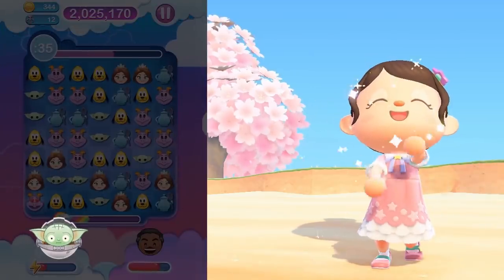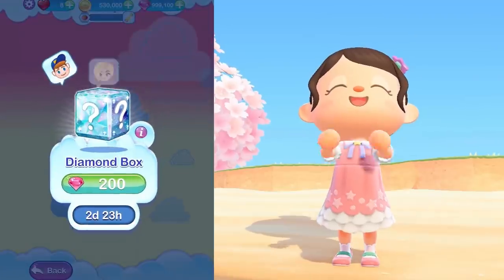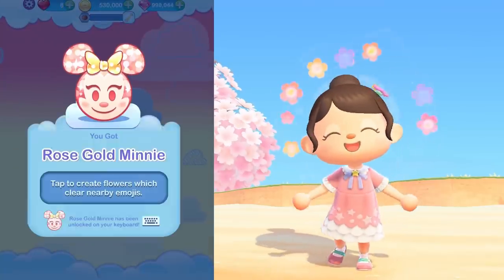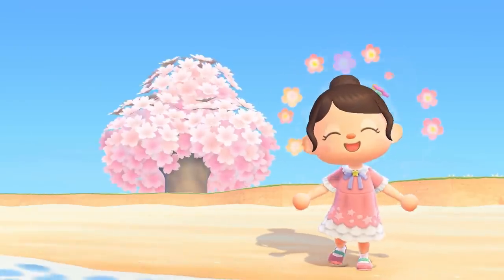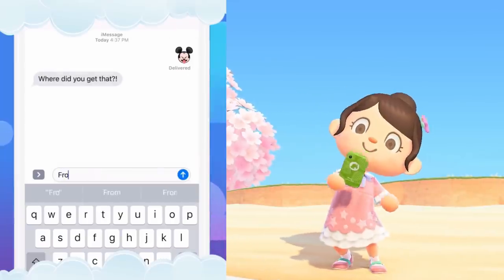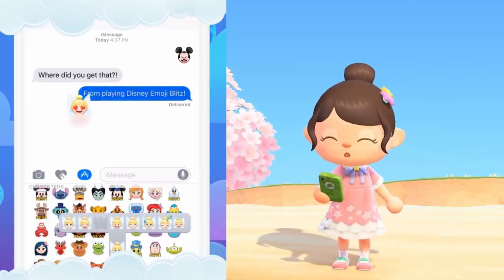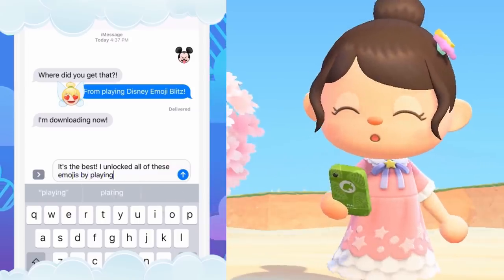There are so many different kinds ranging from Disney Pixar to even Star Wars. They add new characters each week, sometimes each month — lots of different emojis with different categories like silver, gold, rainbow, exclusive, as well as story and villain emojis. You can even use the emojis that you earn in-game to text your friends. It's super cool — you can drag the little emoji onto your text and your friends will probably be like, 'How are you doing this? This is so cute!'